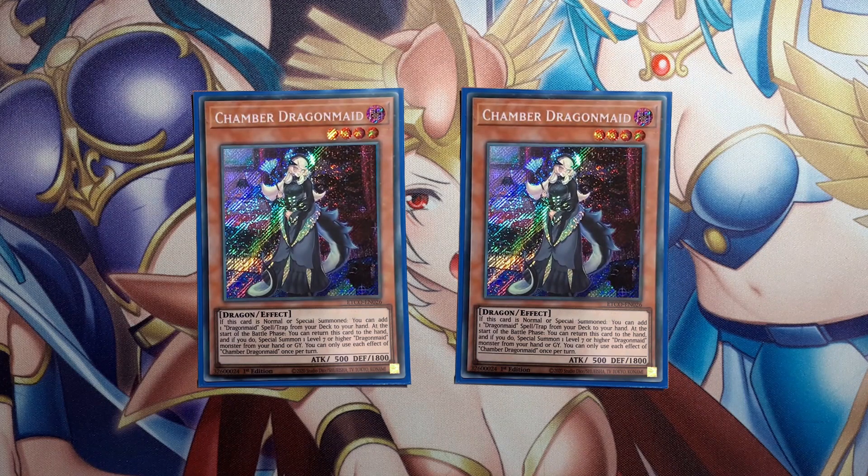Now the new Dragon Maid — Chamber Dragon Maid. She doesn't change the combos, just makes them a lot easier because on summon you can search one of your Dragon Maid spells and traps. Usually you search Hospitality because it summons from the grave or hand, then you can send the appropriate attribute monster with a different level from the deck to the grave. You don't want to play three because you already have a lot of normal summons. She's a good extender if you have Earnest in hand. You can search Changeover and then go into Dragon Maid Shu — House Dragon Maid's dragon form, the new Fusion Monster — so you can have an extra negate on the field.